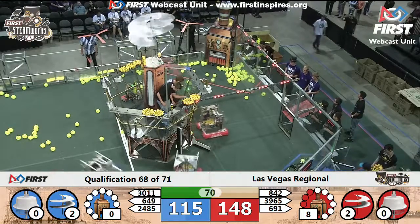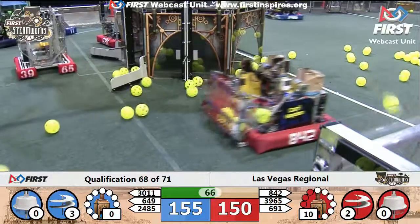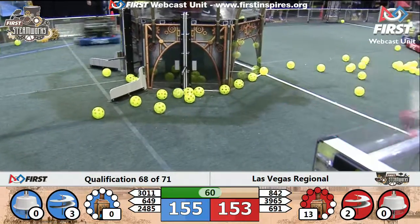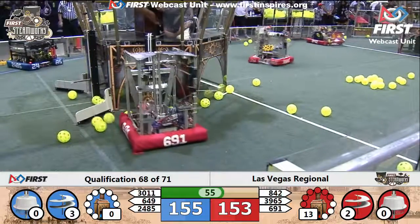Here comes 842 again, making some long shots from downtown into that red alliance boiler — up to 10 KPA now. 151 to 155, blue alliance in the lead now by a narrow two-point margin as blue starts to work on their fourth rotor.